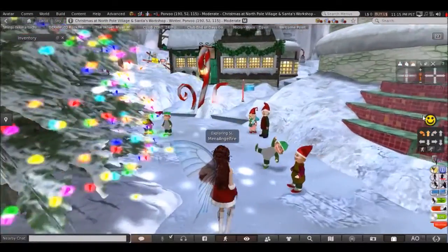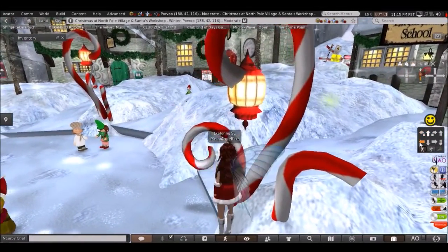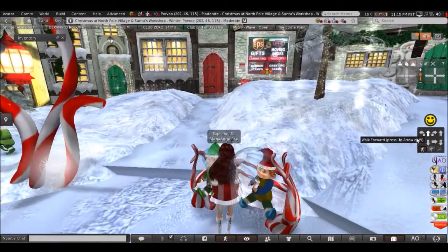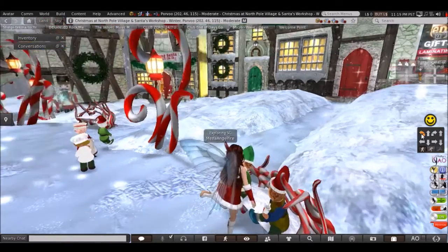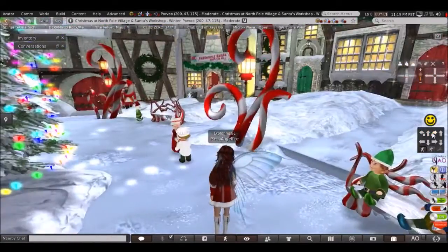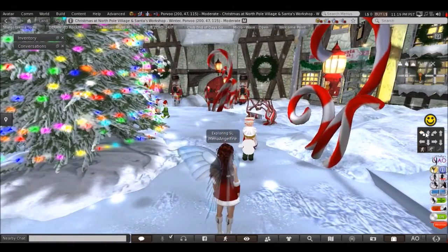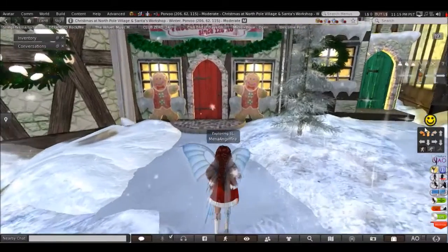As you can see, this town has a lot of different things — candy canes, benches, Christmas decorations, Christmas trees. Oh, and an elf service too! And let's see — oh, and a cookie shop, all for Santa.